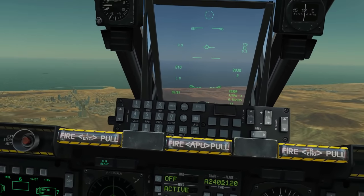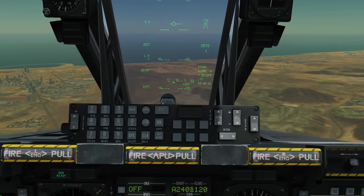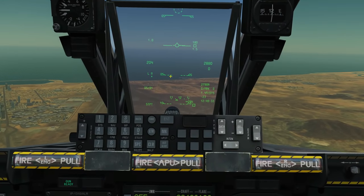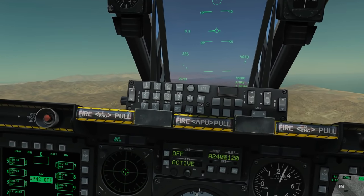To double-check, we're going to go to the HUD and make it centre of interest by coolie up short. I'm going to cycle between these marks with DMS up and down — B, C, D, E, and F. So we've got them all there. We now have our six mark points set.